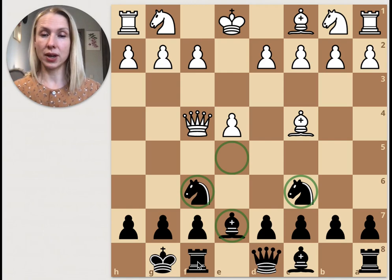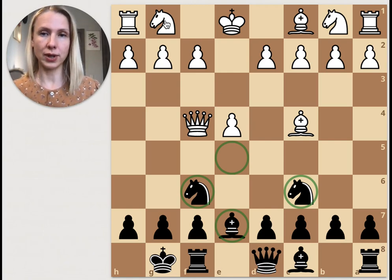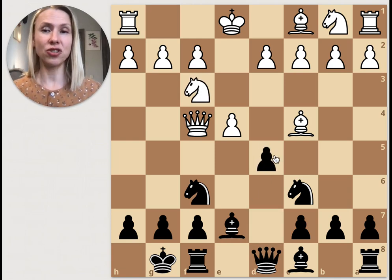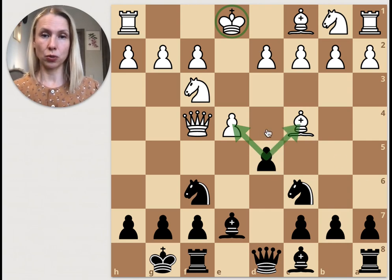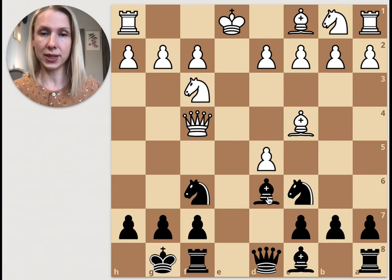Black castles. Look at the board — black is only one pawn down but almost all pieces are developed and castling is done. White still wants to castle and plays knight f3, but black strikes with d5 — the general chess rule: if the king is in the center, open the center. This also attacks the white bishop.